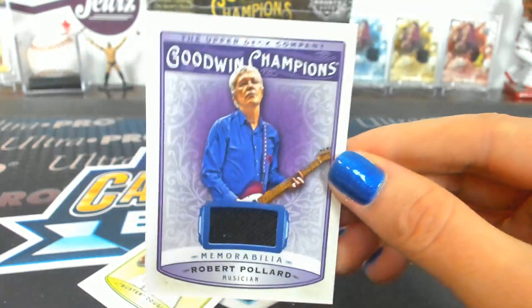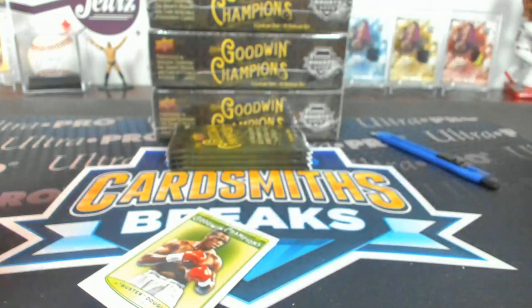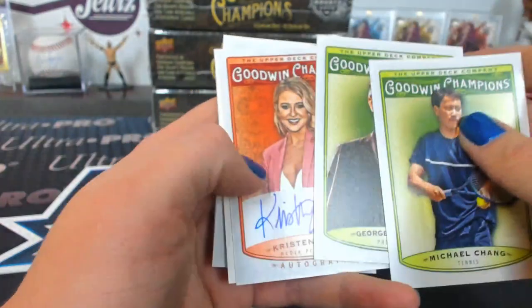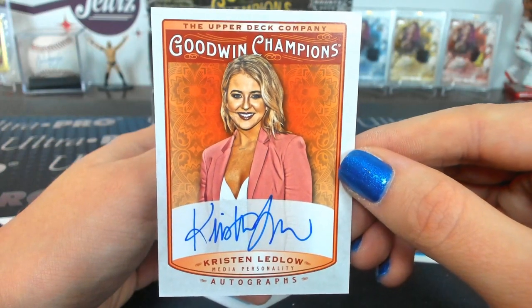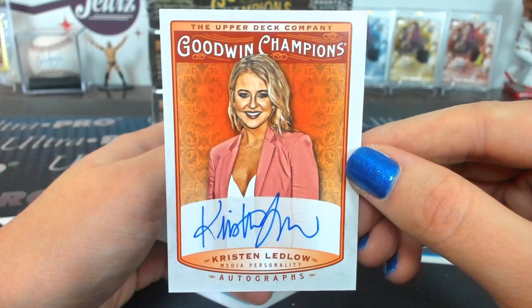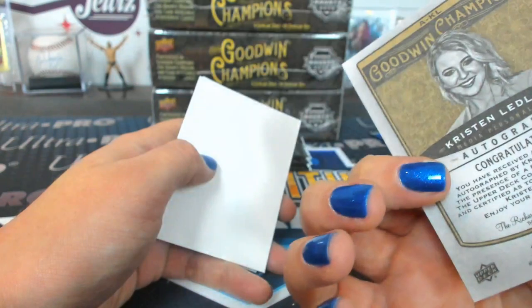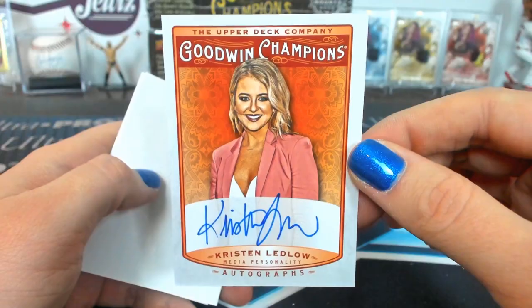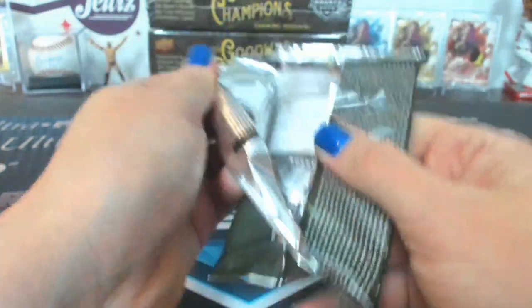MRP Goodwin Champion Memorabilia — another Group F. All of ours are Group Fs today from Memorabilia. And a Kristen Lendo autograph. Kristen Lendo would be AKL, Group F, one in 595 — that's pretty good. All Group Fs. Well, Group F in a memorabilia is not the same as in the autograph.